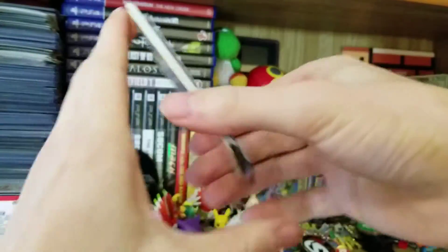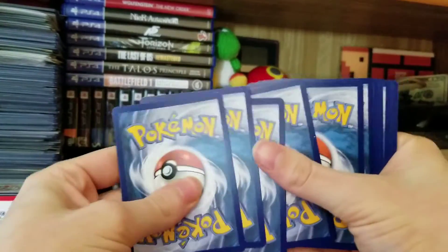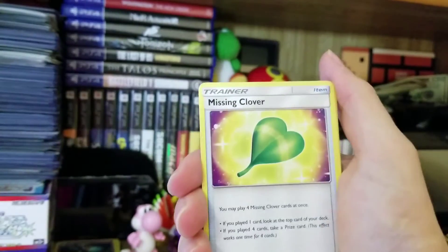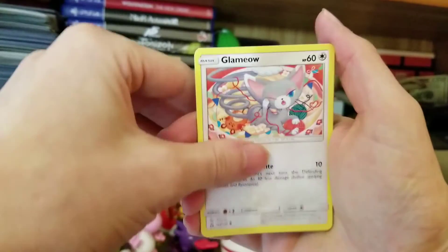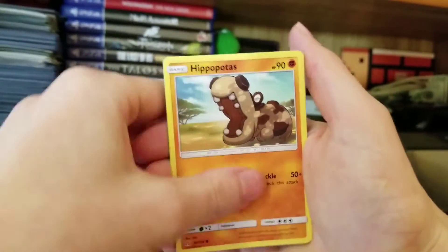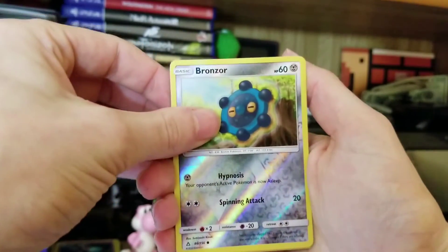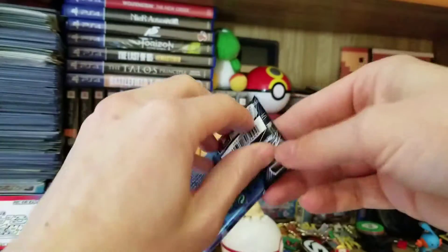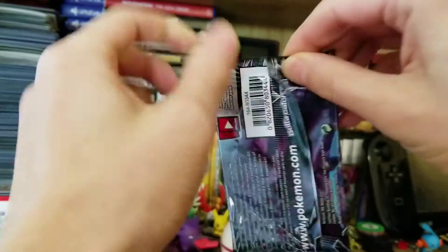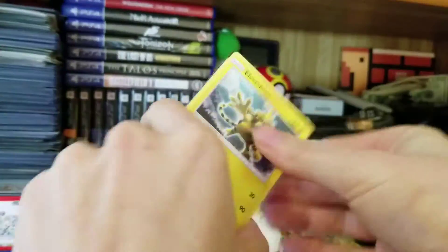If mine could even be half that good I would be happy — if I could just get one full art I'd be happy. I have a Missing Clover secret rare, a Fire Memory, Glameow, Snover, Hippopotas, Shinx — come on, give us something here — and we have a holo Torterra. That was my starter in Gen 4. I think we're three packs down for this Elite Trainer Box. Got our first little pull there, a little holo for us.